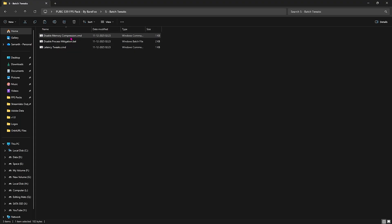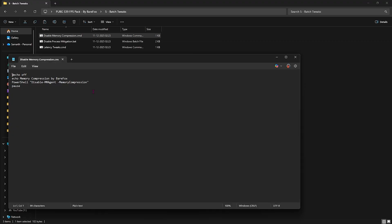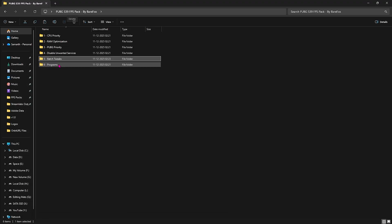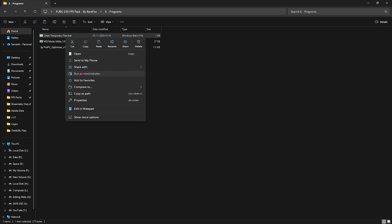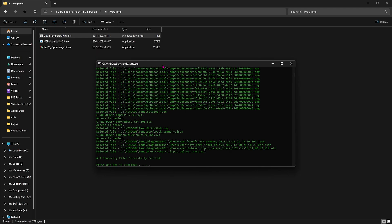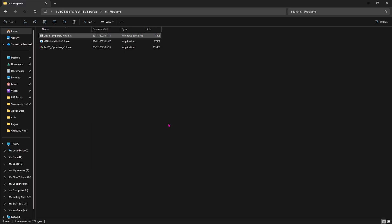Right-click and run every batch tweak as Administrator. These will help optimize your RAM, CPU, and input latency. You can open them in Notepad to see exactly what settings they change, and to revert them just change 'disable' to 'enable', save, and run again. The last folder is Programs, which includes a Clean Temporary Files script — right-click, click Yes, press Enter to start deleting all temporary files. Do this regularly to clean cache and optimize performance.